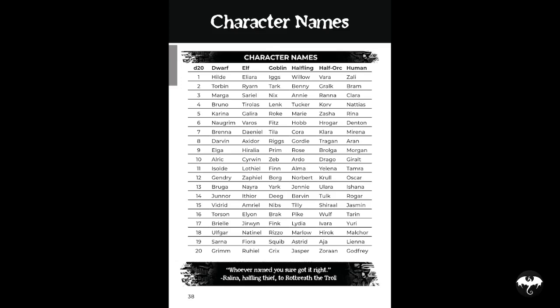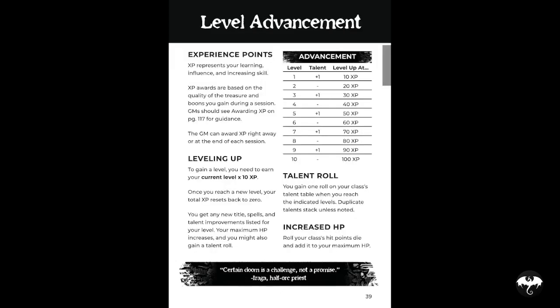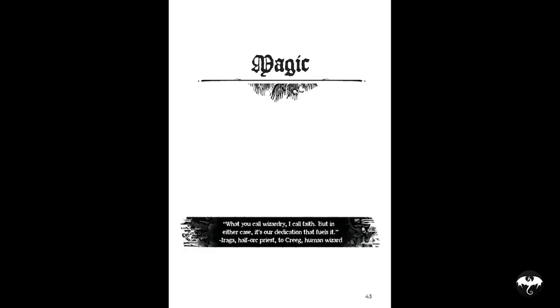This book is littered with random tables, and I love random tables — big thumbs up from me. There's a list of character names for all the different ancestries. When it comes to advancement, you gain experience points from getting treasure or for boons gained during the session. You spend XP equal to 10 times your current level, and once you level up you reset your XP back to zero. So at level two you'd need 20 XP to reach level three, and at level six you'd need 60 XP to reach level seven. Nice and simple.